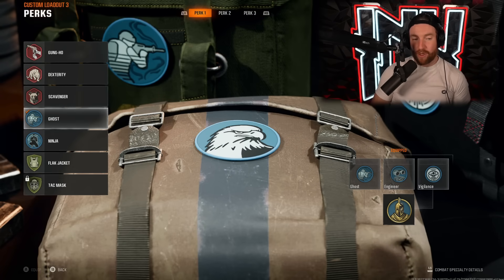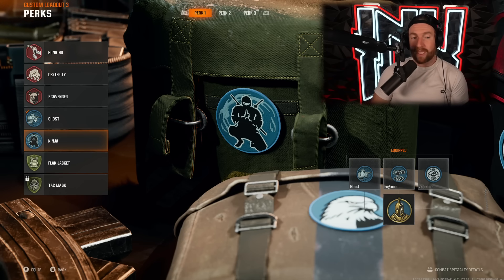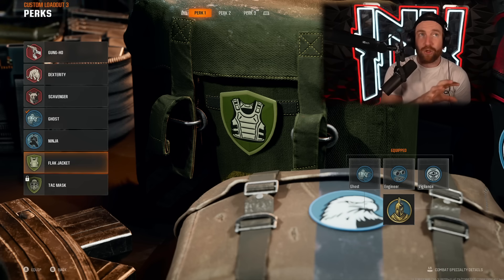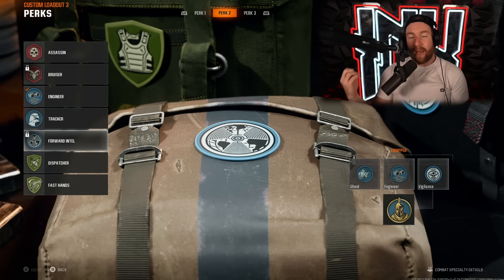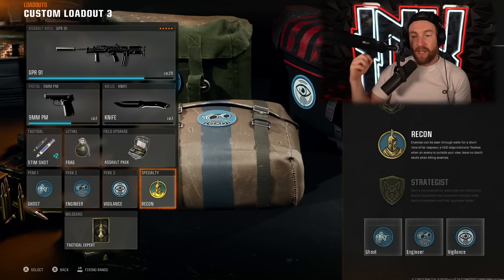Now I want to talk about perks. The way to look at perks is there are three different types. Number one is a perk that takes information away from enemies — ghost or ninja, for example. Ghost takes you off UAVs and ninja gets rid of your footstep audio. There are also perks that make your soldier better, like dexterity which reduces motion while jumping, or flak jacket and tack mask which take away some damage from explosives. The final type gives you more information, like tracker or forward intel. The recon perk actually allows you to see through walls when you spawn in and gives you a HUD indicator when enemies are looking at you outside your field of view.